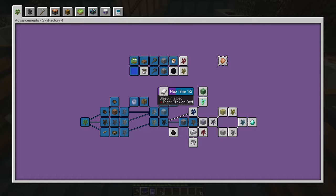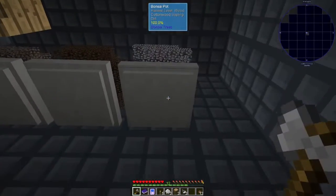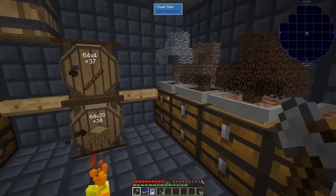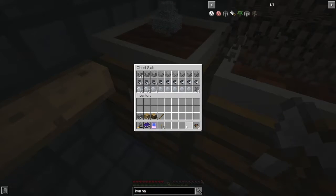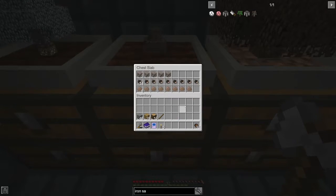We may or may not get the bed, but I think we can because we just need string. But these cottonwood saplings are just not giving us any string. So it's no good. We still have four. We're gonna try and just keep harvesting these guys as we can. And I put the dirt saplings there — I don't know why. What we're gonna do is try to get our first bit of iron to do that quest or the achievement.